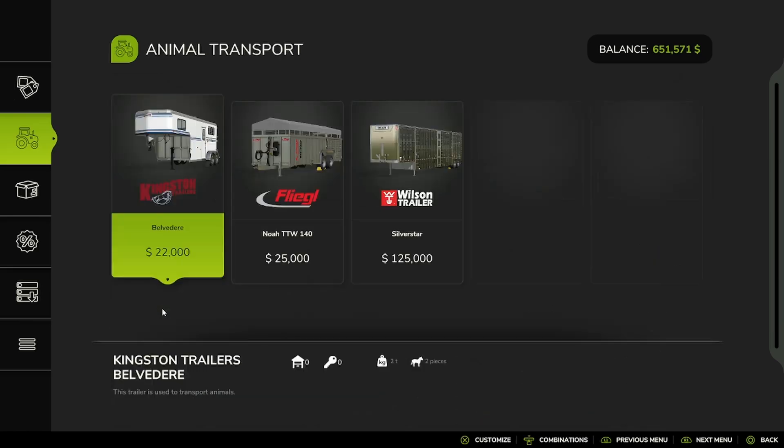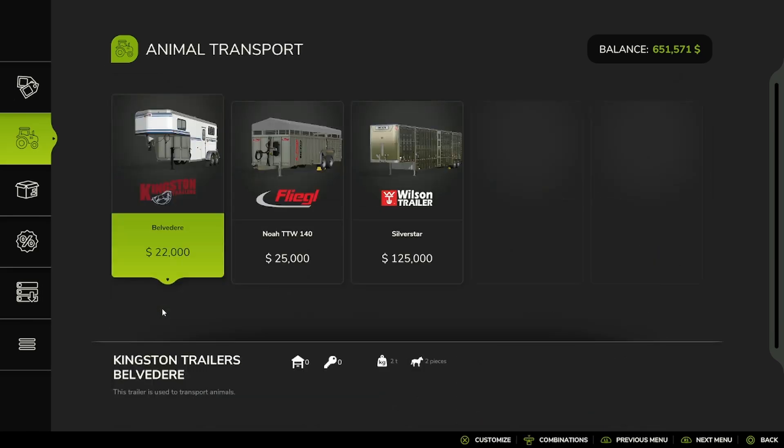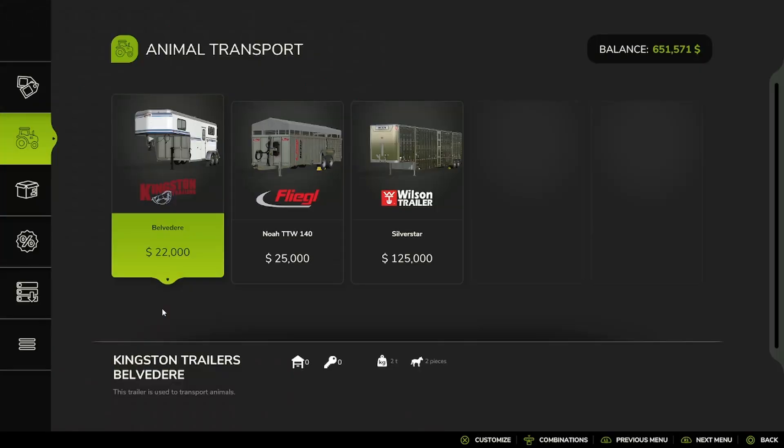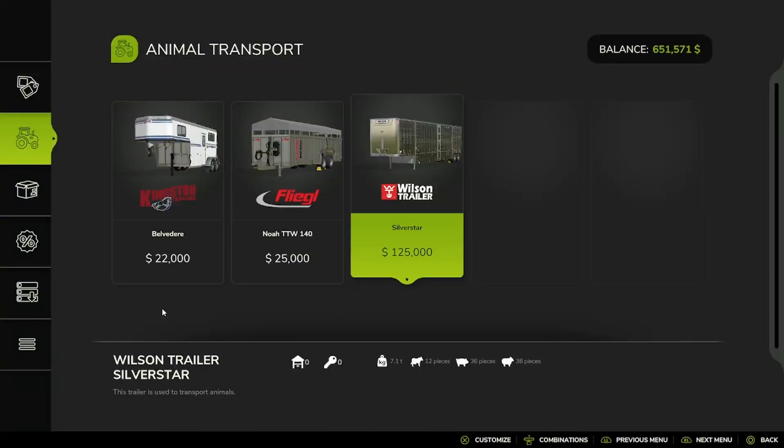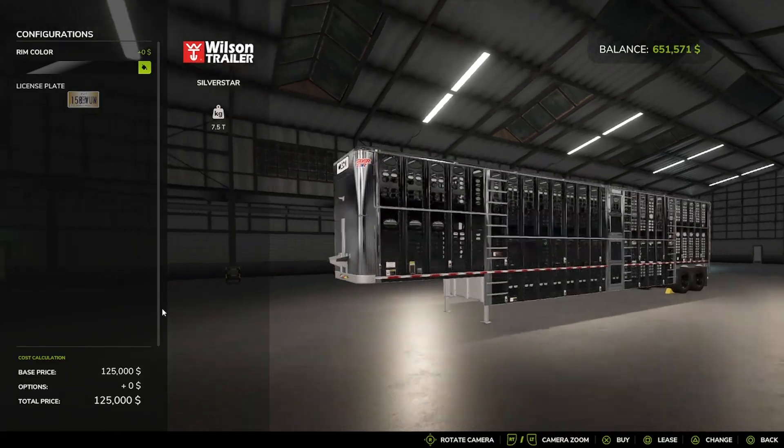And then Animal Transport. You have the Kingston Trailer with rim color, the Fleetwell NOAA TTW 140, and the Wilson Silver Star with rim colors.